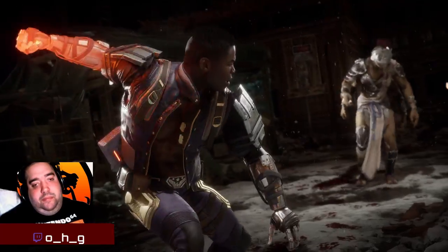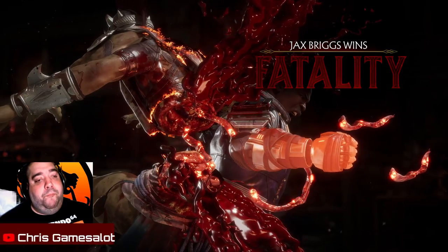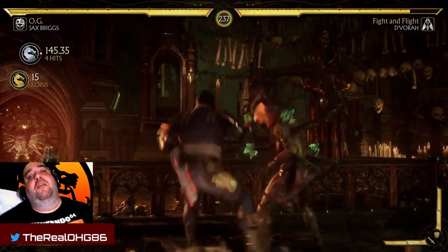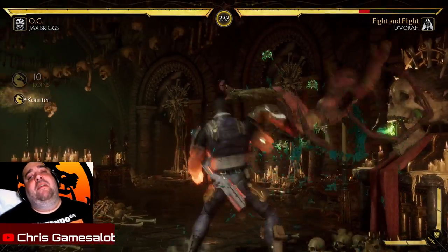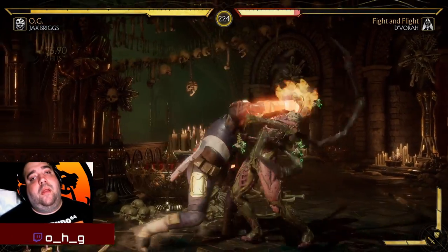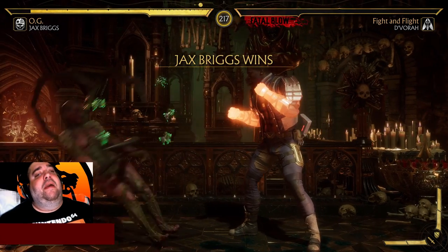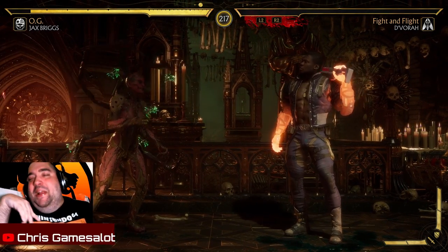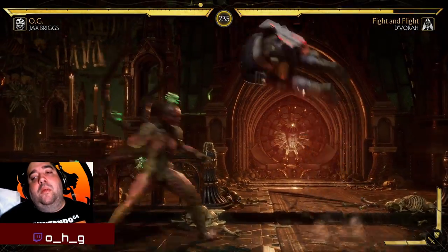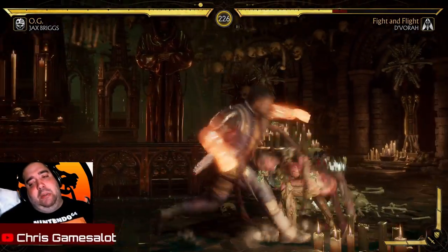Let's put a mine on this lady's back. D'vorah — I just can't stand her. She's pretty nasty looking, though. The thing with this crushing blow is you can only do it when you have a substantial amount of heat built up. Apparently I didn't have enough there, so I'm going to try it again. Also, the lethal clap has enhanced damage if you have enough heat on your arms, as you just saw.